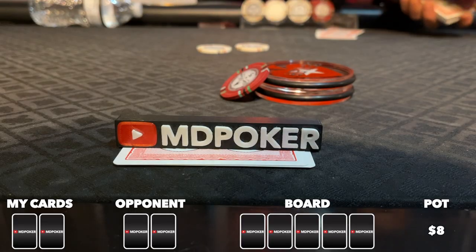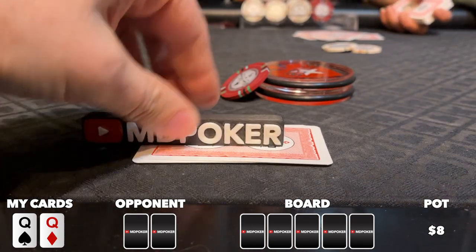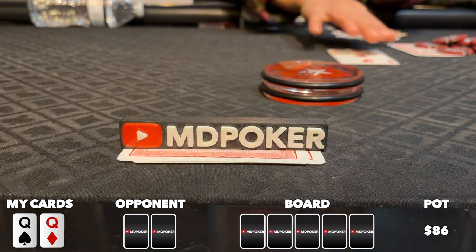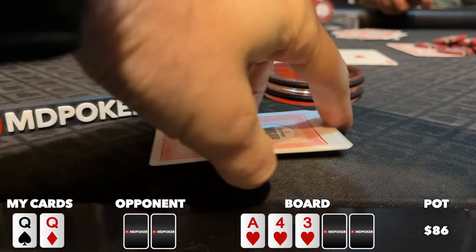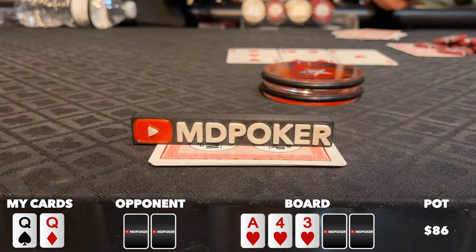In this one, I straddle to 5 from the button. Big blind and under the gun make the call, and I look down at pocket queens — first premium of the night. I 3-bet to 40, big blind is the only caller, and we go heads up to a flop of ace-4-3, all hearts. Big blind checks to me, I check to see if I have a heart — I don't — and I decide to check back and reevaluate on the turn.